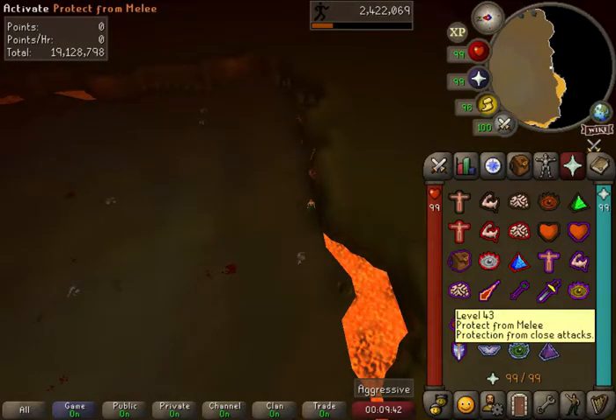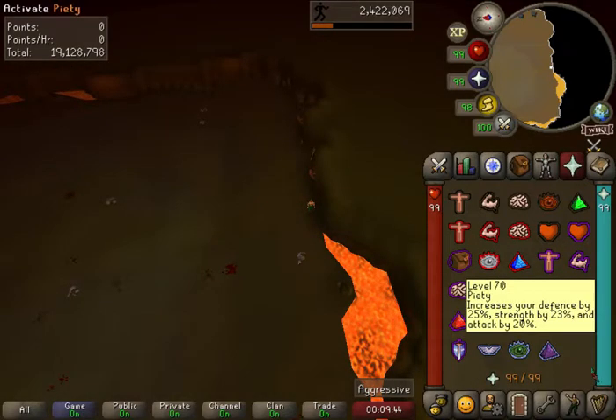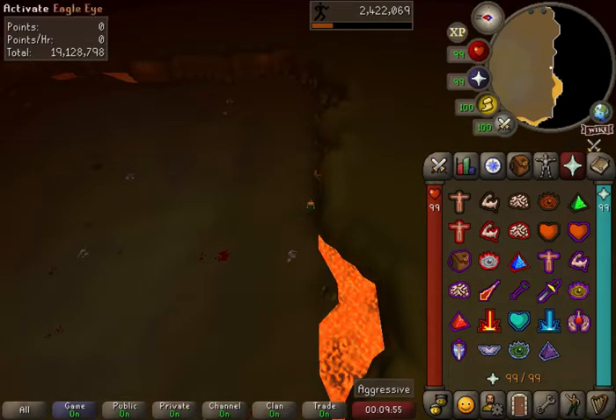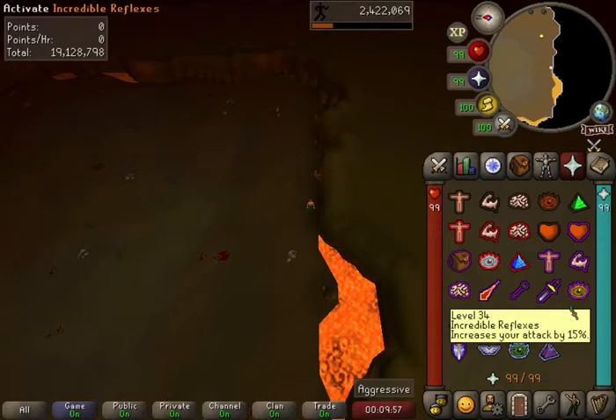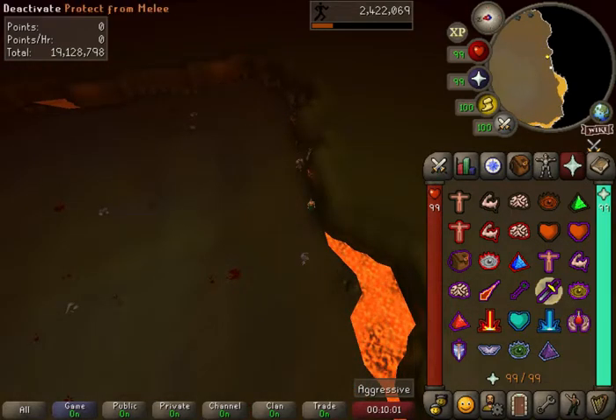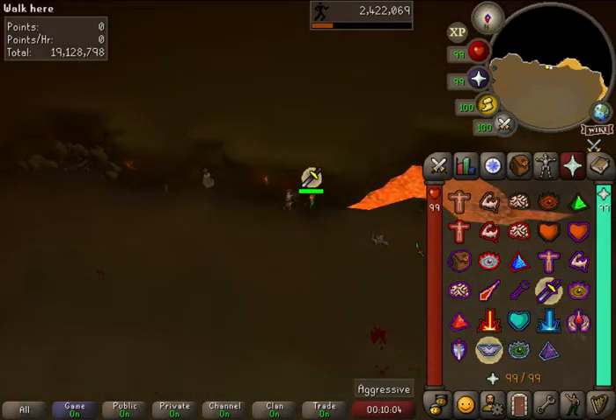Once the creatures pop in, you're going to use Protect from Melee, and obviously your best attack prayer. Mine will be Piety, which is obviously the best. If you can't afford that, maybe move to Chivalry, or downwards to Incredible Reflexes. So we have our first boss right there — Protect from Melee, use Piety.